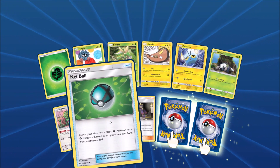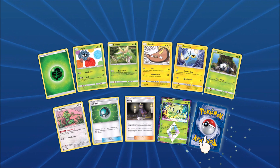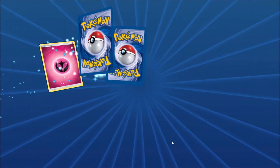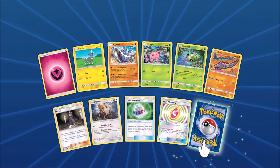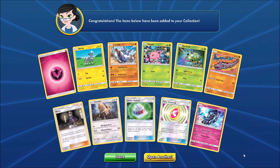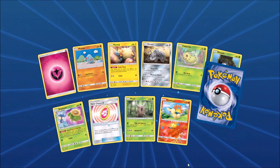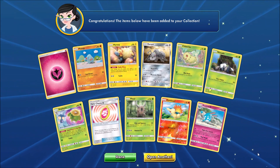There's a Net Ball, very good for getting energy onto Jumpluff. Reverse Holo would be another Celebi Prism Star, and the final card would be a Wigglytuff. There's a Choice Helmet that is somewhat useful, and the final card would be a Tapu Fini. Skiploom here has a great ability on it for Lost March — you can go and find Jumpluff in your deck and then move Hoppip and Skiploom to the Lost Zone. Pokemon Communication from Team Up is useful with this entire line.